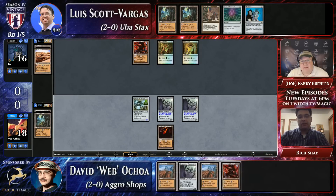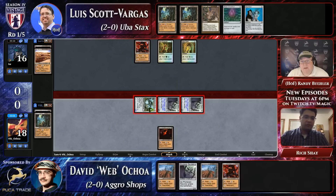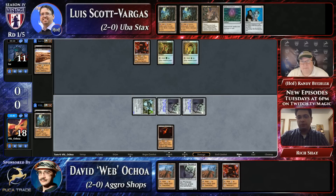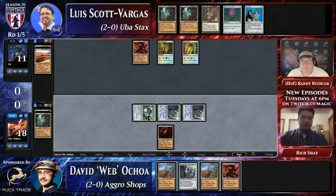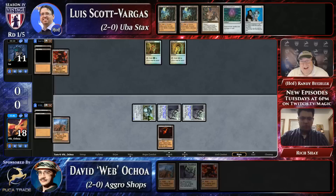This is a scenario where if LSV were playing with Gitaxian Probe, he would have been playing this game very differently. Given the limitations of what he's playing, he's taking a line here that's just not going to line up well with what Webb actually has. Those Moxes have done actual zero for Luis - he never even got to tap them for mana when he played them.